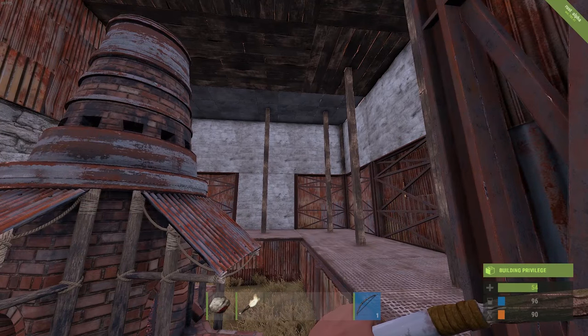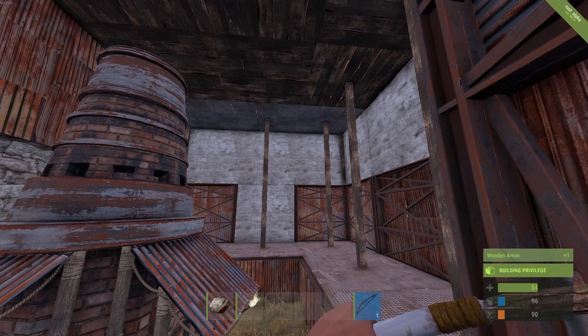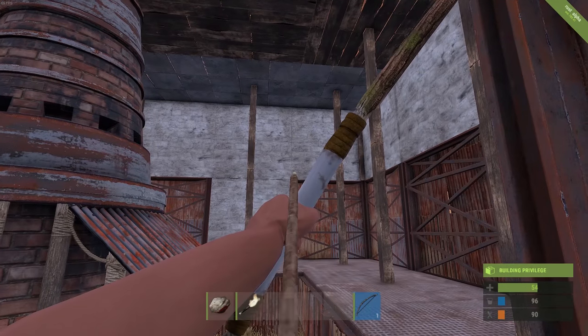If you want to change your ammo type, hold the reload key. That way you can switch between regular, high velocity, explosive, and incendiary ammo.